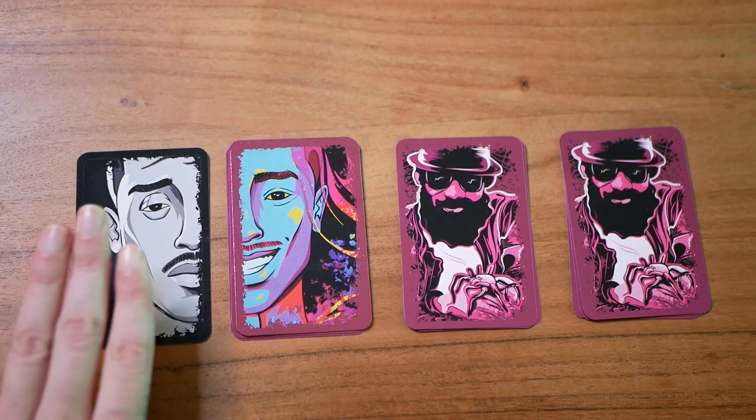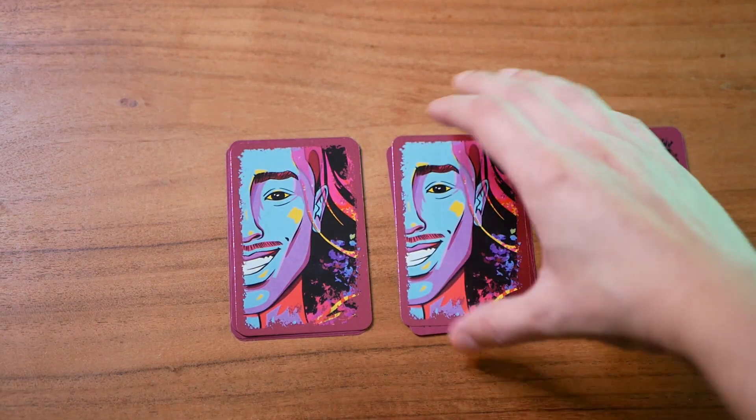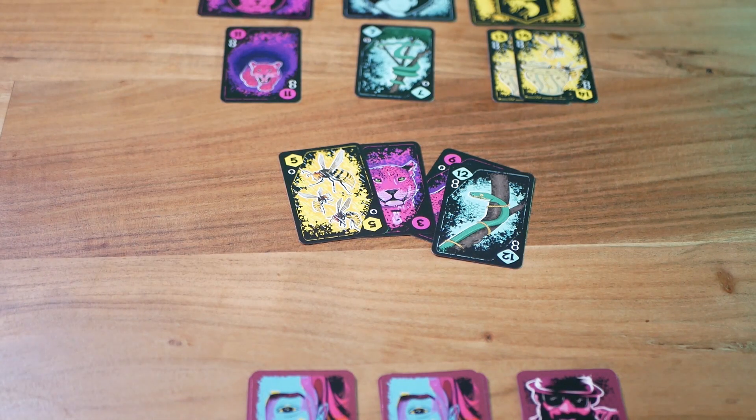At any point during a round you may choose to inspire followers with a story. To do that, you flip a follower card in front of you to the inspired follower side and place it on top of a story stack that doesn't have one already — only one follower can be on each story stack. You need to balance your stories and your followers. When the round ends, after resolving the final trick, players may again inspire followers before we move to scoring.